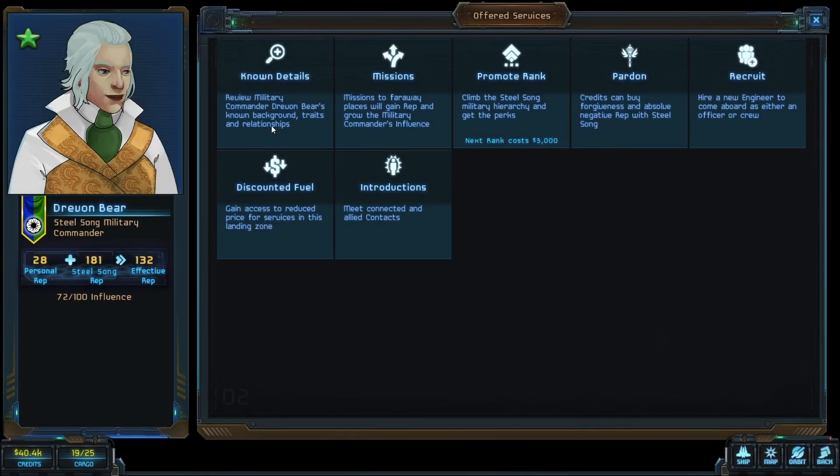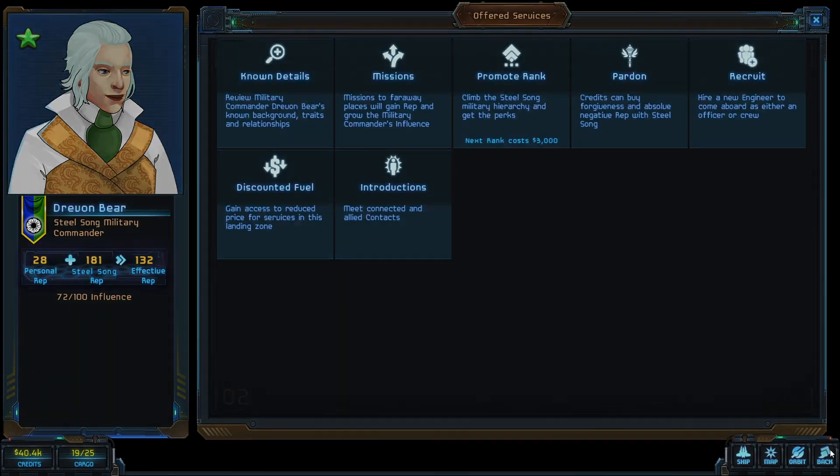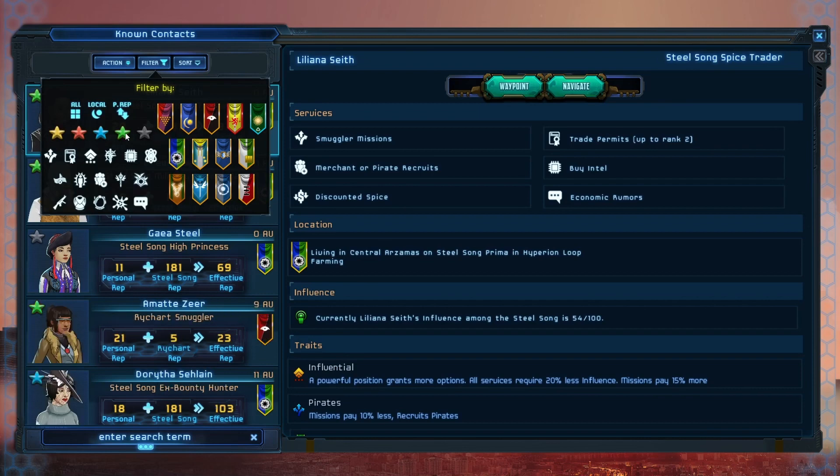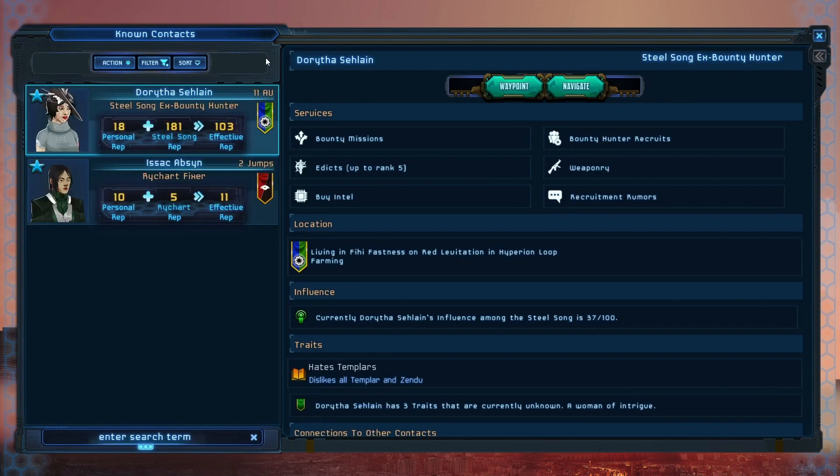You can recruit an engineer, and this guy has discounted fuel — great. The closest recruitment rumors with the blue filter — the nearest one is going to be 11 AU away. Let's at least go see her, but before we do, let's check for missions. You always want to check for missions.